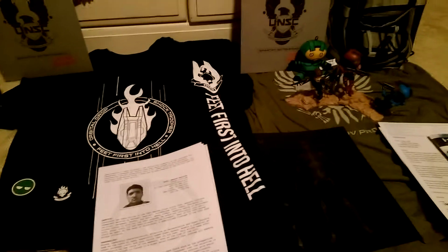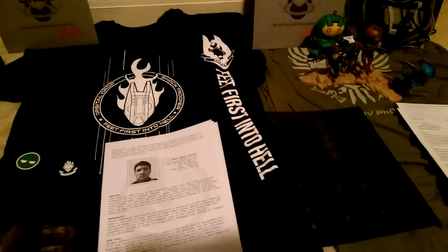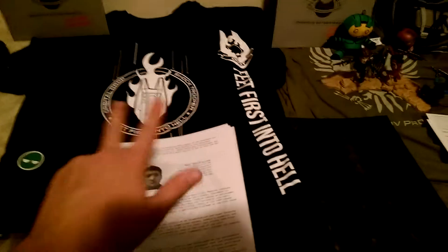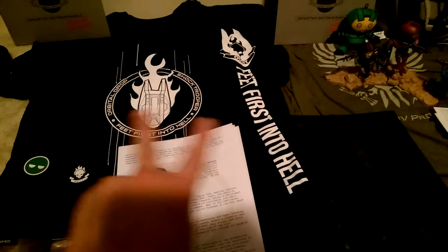And then the boxes: the box for the second one is a little smaller, but it does have this nice Helljumper art on the cardboard box. And the first one just has this little Infinity and a tower.